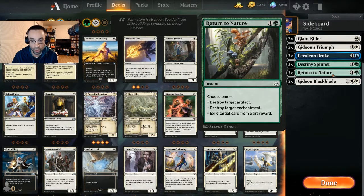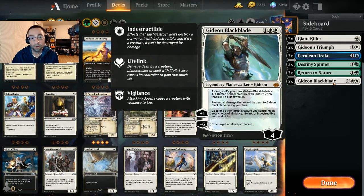Return to Nature as a three-of because there's so much artifacts, enchantments, and graveyard shenanigans going on. We can exile Kroxa or Uro from the graveyard so they can't be escaped, destroy Season of Growth, Sentinel's Eyes, All That Glitters, enchantment creatures, and of course problematic artifacts — Embercleave, I'm looking at you.